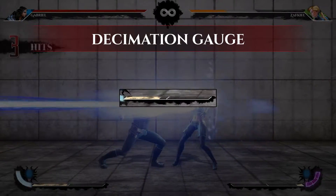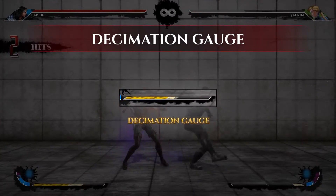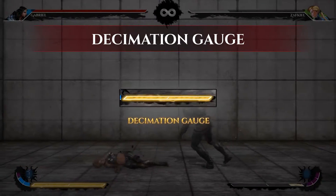Decimation Gauge. This resource is accumulated during battle by performing attacks. It is used for special decimation attacks, super moves, and EX special moves.